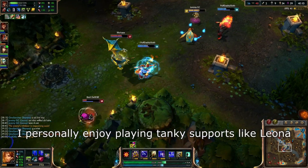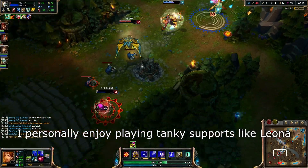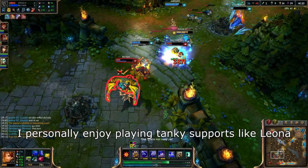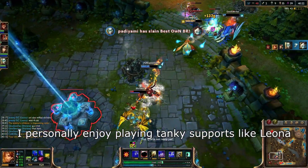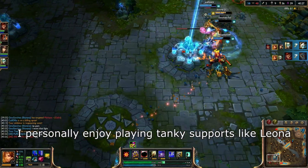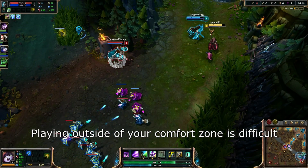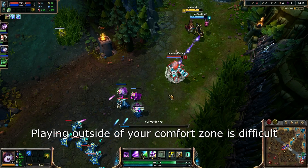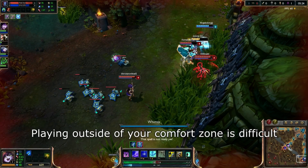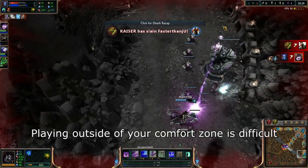I'll use myself as an example throughout this video. I personally absolutely love playing tanky aggressive supports such as Taric, Leona, or Thresh. Every game I play aggressive in lane and build very tanky items such as Randuin's and Spirit Visage. As I know that this is my playstyle, I make sure to play to those strengths. When I play squishy supports like Sona or Lulu I've been having quite a bit of trouble recently, because you don't play those champions the same way that you play the tanky aggressive supports. It's the playstyle of the tanky support where my individual skill really shines and I can do very well.